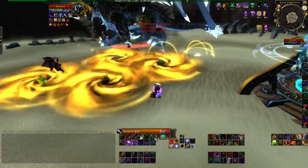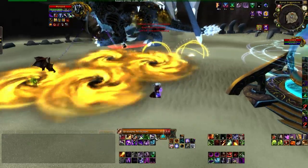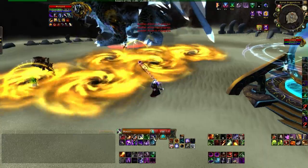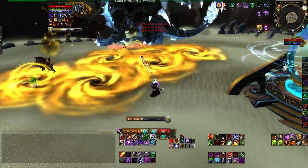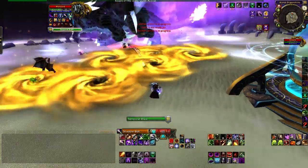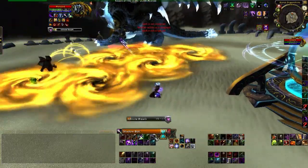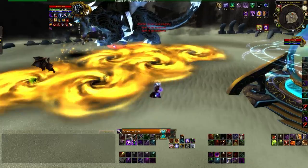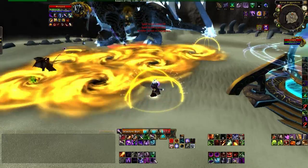Closer to the boss, the distortion bombs are appearing where the mage had been standing the previous time — not where he is standing right now — and they are quickly filling up the area. As I said, he was moving up closer to the boss as time went on, and now they are getting very, very close to the melee group, very close to the healer and the tank, which is not something you want.